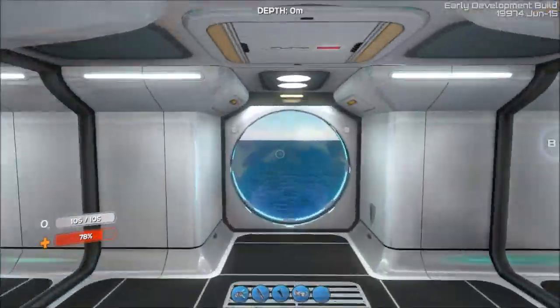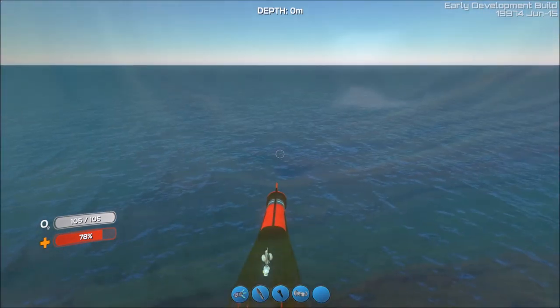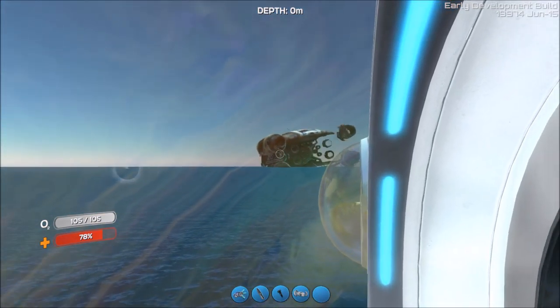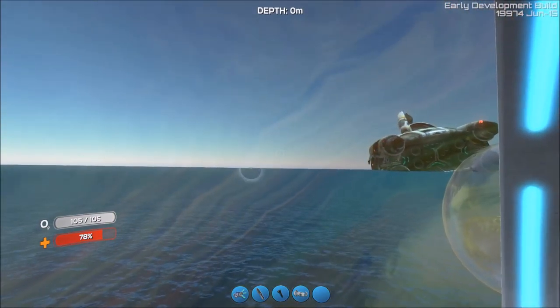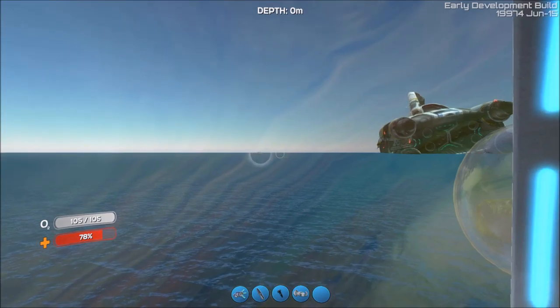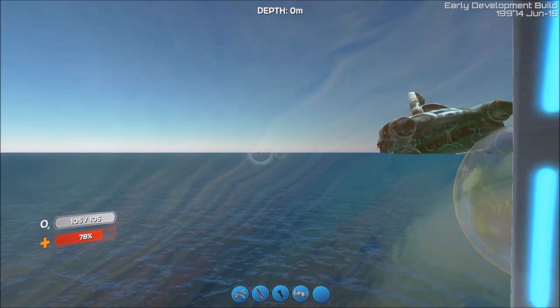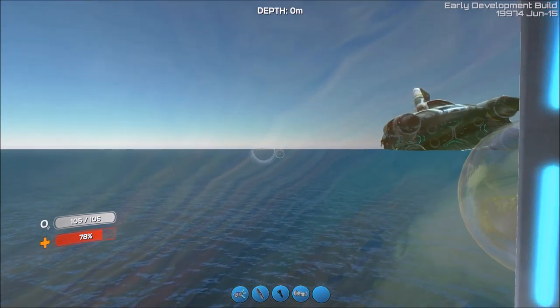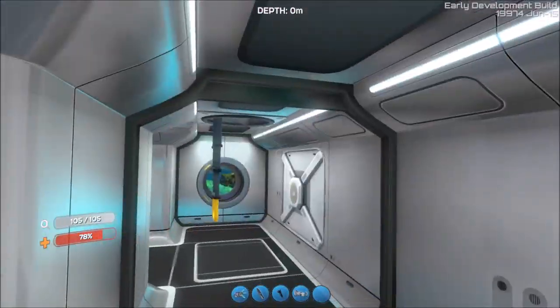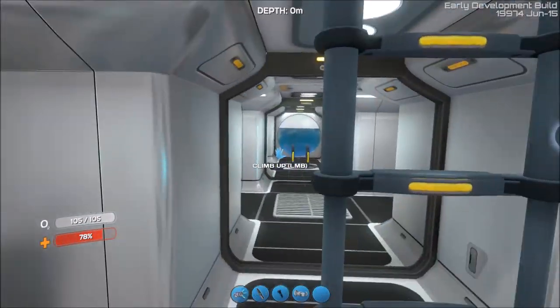Amazingly, for as far away as we are from the shipwreck, you can still see the shipwreck over there, my second base, and even the little escape pod that you crash land in the ocean with. There's still some glitchiness to the game.